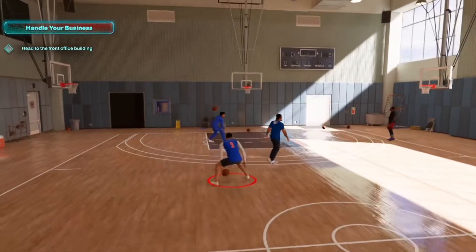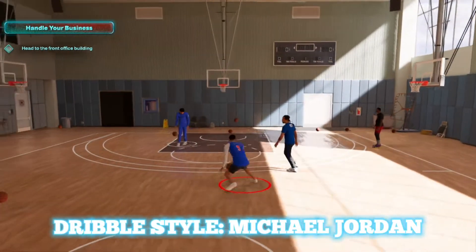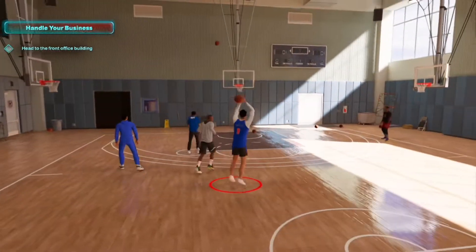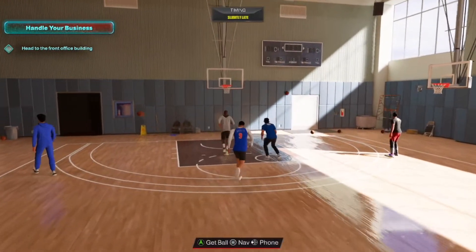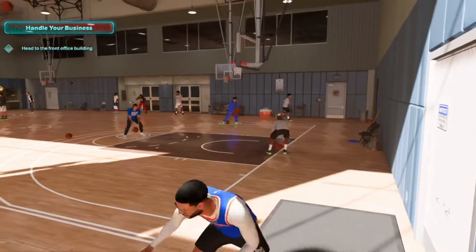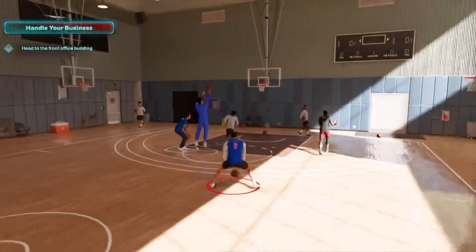To start off this video, what I would do is put on the Michael Jordan dribble style. I've gone through every single dribble style in this game and easily, on every single build, it is Michael Jordan. Make sure you put on Michael Jordan — if not, you will struggle and you'll be a lot slower than everyone else when you are dribbling.